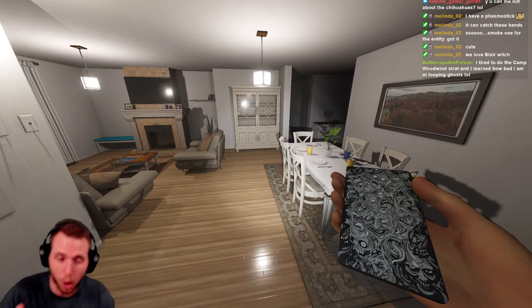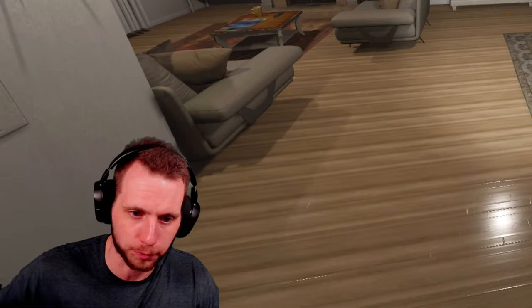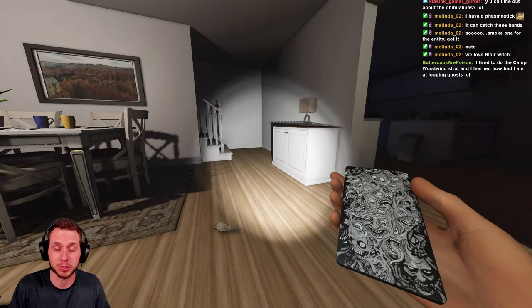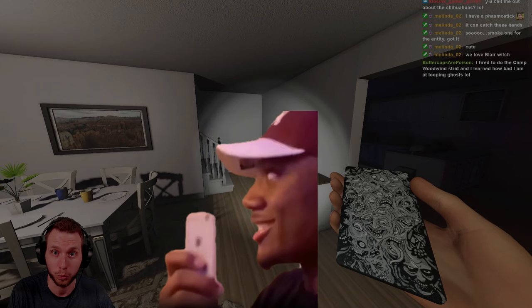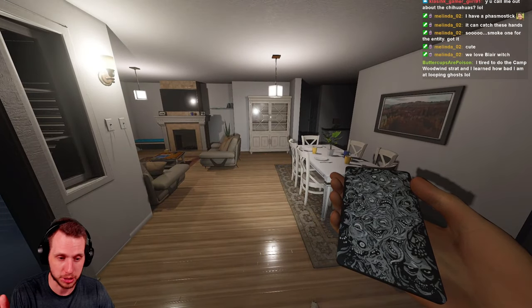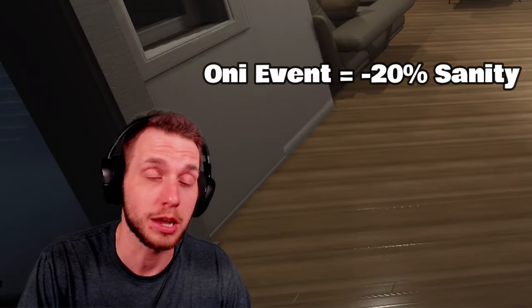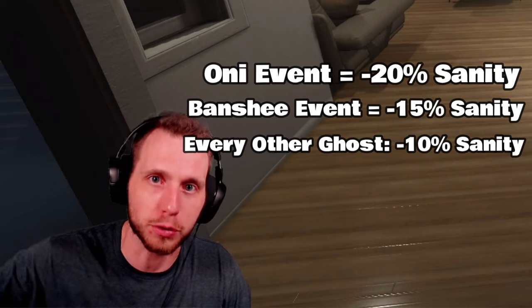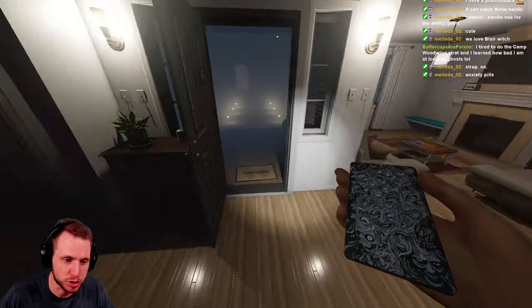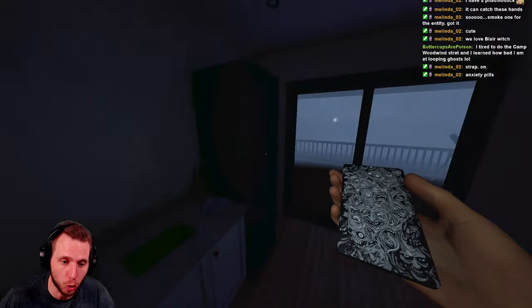Now we're going to get a little more technical. Tip number four: managing your sanity. You always start at 100% sanity, and anytime you're at 100%, the ghost will not hunt you — unless you're dealing with the Demon. When it comes to managing your sanity, there are multiple things to know. When the ghost does a ghost event, it drains your sanity. An Oni drains about 20%; a Banshee drains 15%; all other ghosts drain 10% on a ghost event. Using curse possessions — except for the terror cards and the monkey paw — also drains your sanity. Staying in the dark drains your sanity too, so you want to turn the lights on.